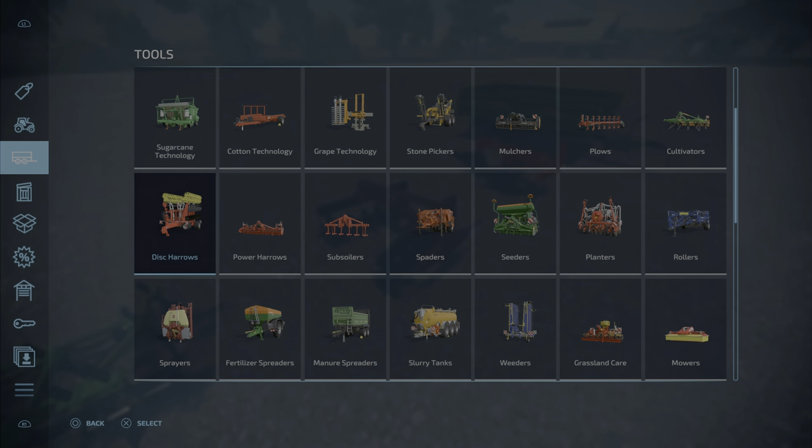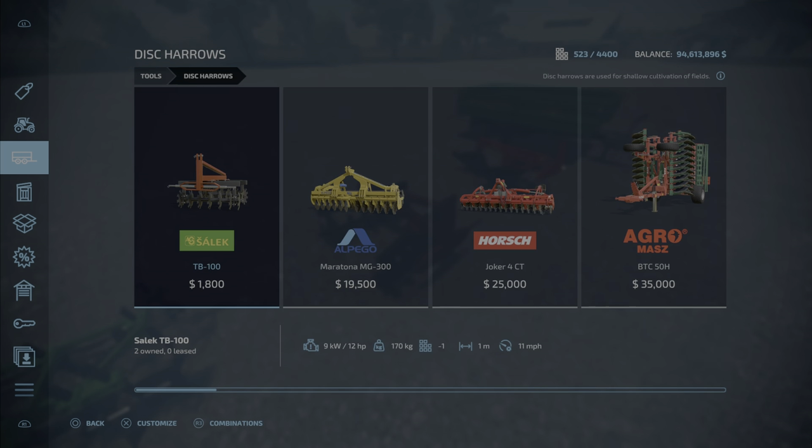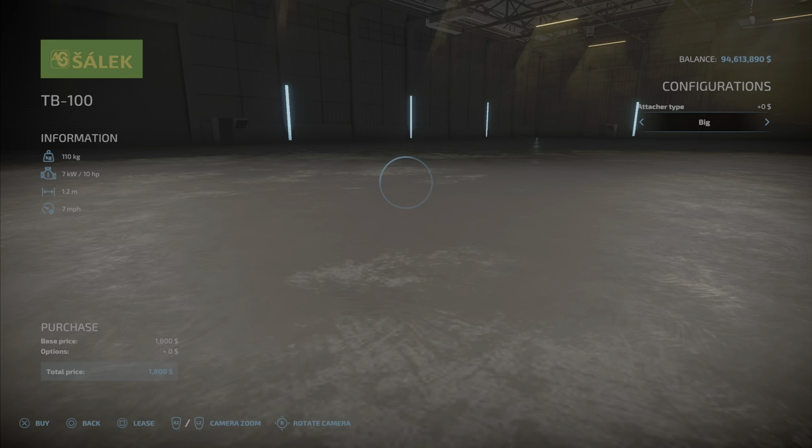We will find it under Tools and Disc Harrows right at the front — the Salic TB100, $1800, 12 horsepower only required to pull it, 170 kilograms. It is two slots on console, one meter wide at 11 miles per hour.